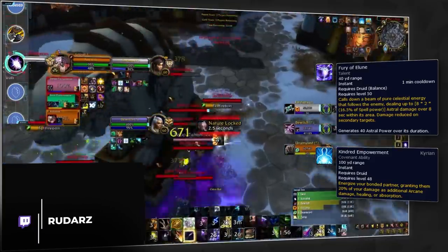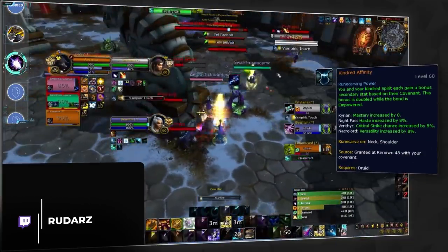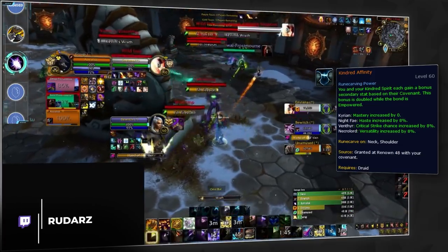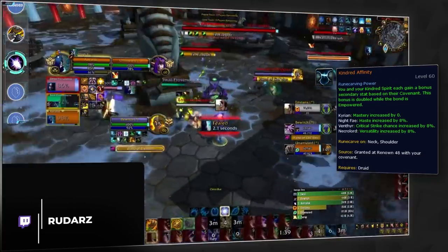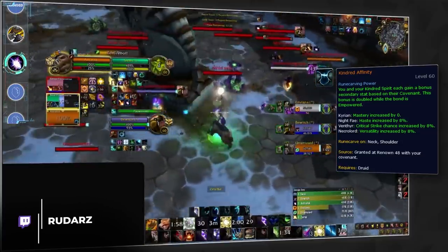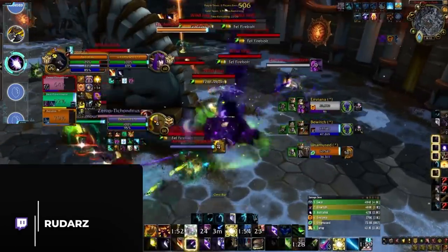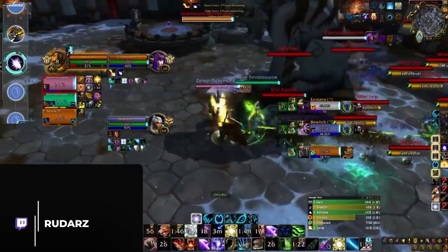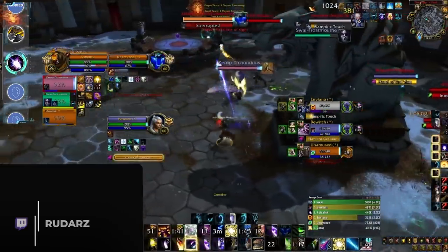A lot of the difficulty in Balance Druid in previous seasons was tied to securing cyclones and popping cooldowns at the correct time, but with the addition of Owlkin Frenzy now affecting Cyclone, you can secure cyclones a lot easier. Your damage is all on a one-minute timer. The newly added Kindred Affinity legendary is also a major reason for the rise of Balance Druids, specifically when paired with a Necrolord partner like Windwalker Monk or Elemental Shaman — providing both you and your ally with 8% permanent versatility, rising to 16% every time you use your empowerment, making you both more durable and able to burst harder. Outside of cycloning there isn't much else to worry about, making Balance Druid both strong and very easy to play up to gladiator level ratings.